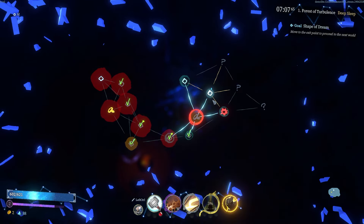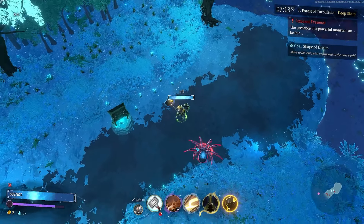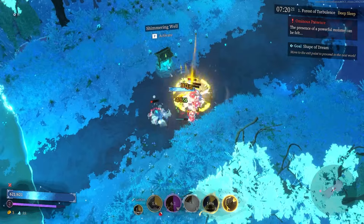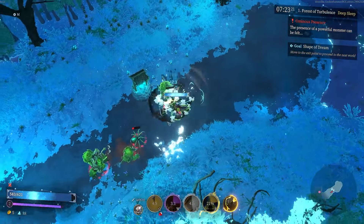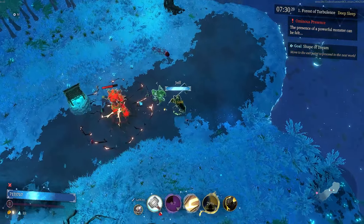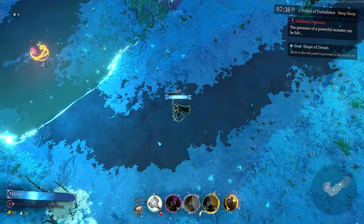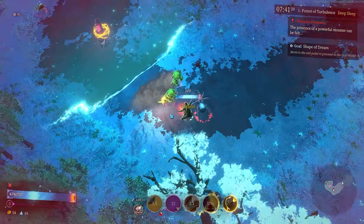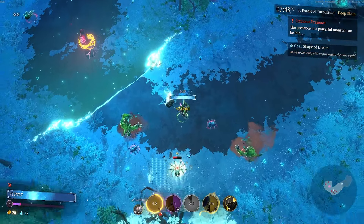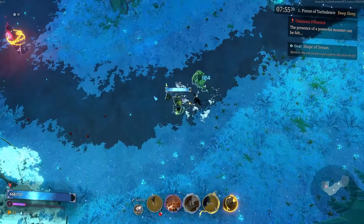I wonder if I can interrupt some stunts — I'm realizing that some of the bosses might be difficult with only one dash. That might be the weakness here. But also our healing is just absolutely broken by the sound of it. The light beam is quite literally life drain, so that's pretty nice.